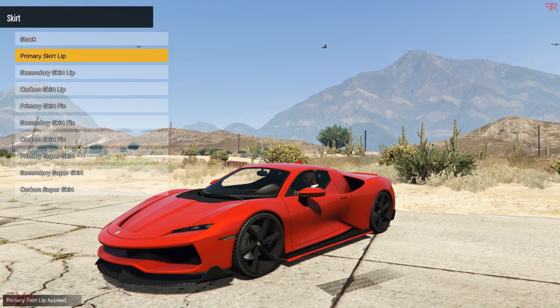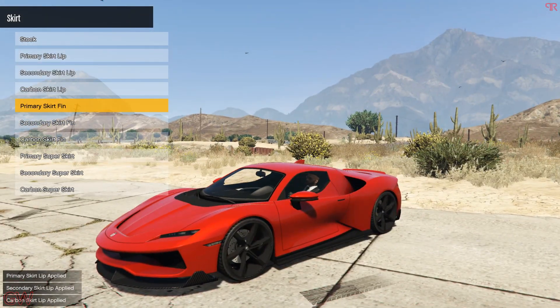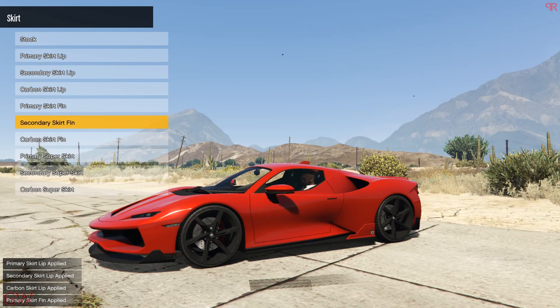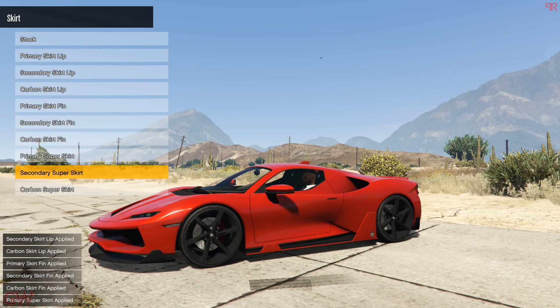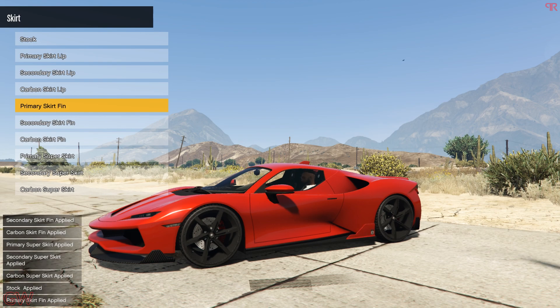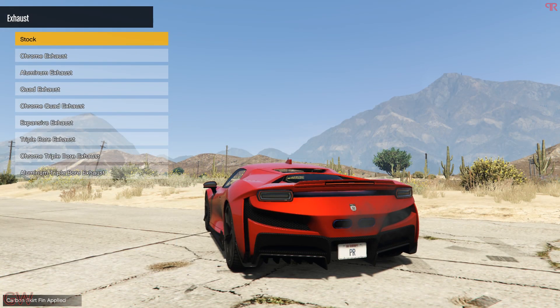Next we also have the side skirts. We have the usual ones at the beginning, and also we got the skirt fence — these really look good. It also adds up to the front and the rear spoiler, so we'll be getting this. There's also the super version, but I'm not digging it. If you are going to build a race version, that is the track version, then it will suit the car. But for this build, I'll be going with the carbon one.